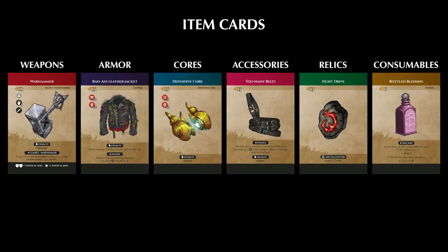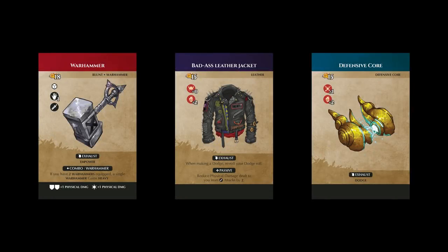The last card type that every adventurer will share are item cards. Item cards are standard euro-sized cards and come in six different types that are color-coded to help players identify them. Weapons are red, armor is blue, cores are teal, accessories are pink, relics are green, and consumables are brown.